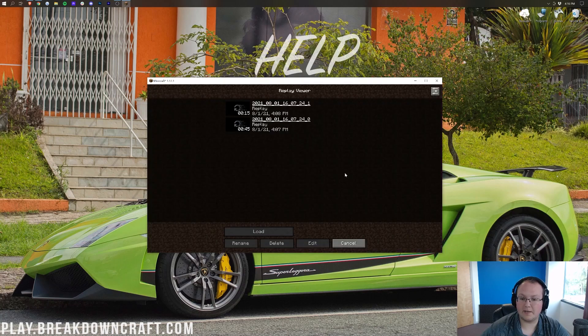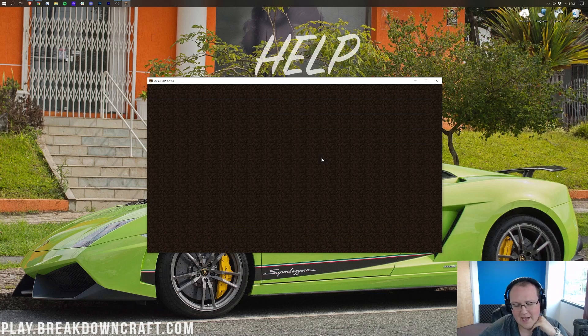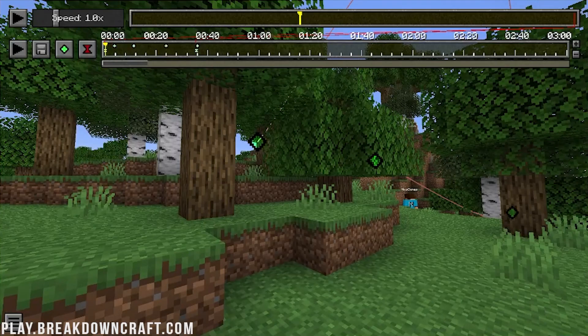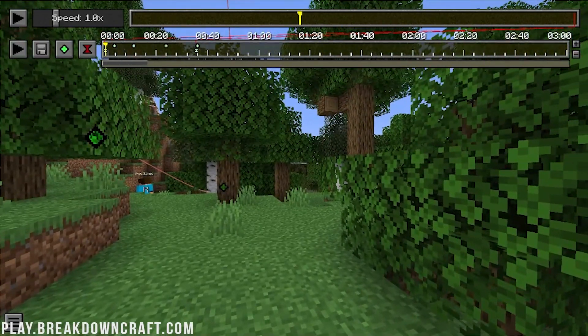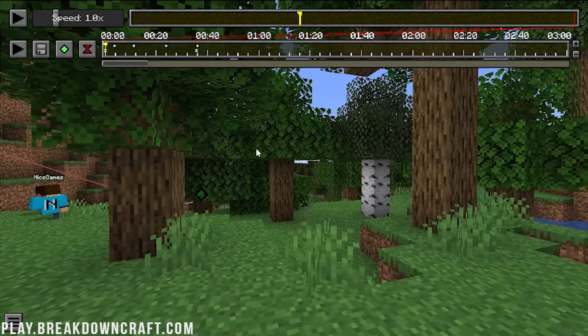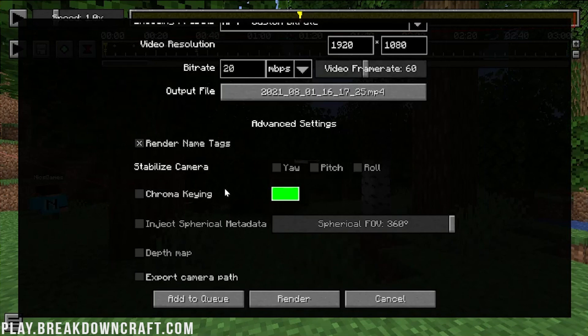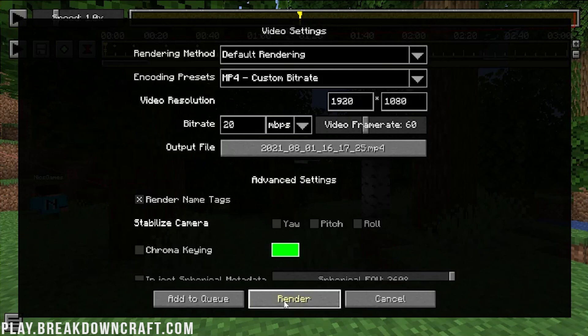Here we are on the main menu. We can go ahead and click the Replay Viewer. Here is the replay we were working in — we can load on into that. Everything should still be there. Here we are, and as you can see we still have our different keyframes. I'm occasionally getting a 'joining world' message — I think it's just trying to reload things. Nevertheless, let's click on Render. If you ever need your cursor, hit T to get it back. Go ahead and click Render Camera Path, and that's going to actually render this out as a video. I'd recommend leaving everything the same — click Render.